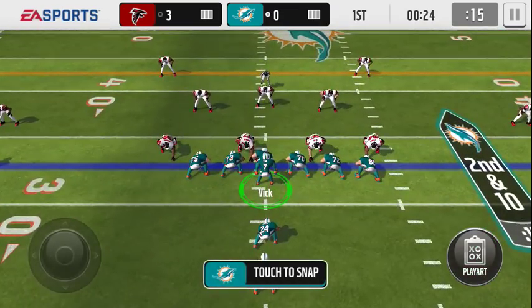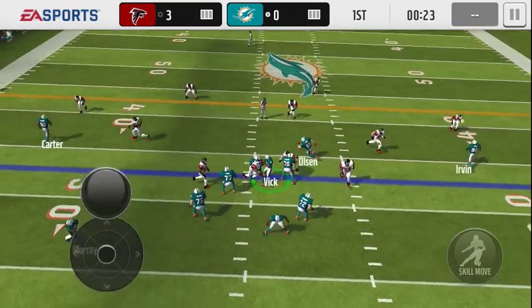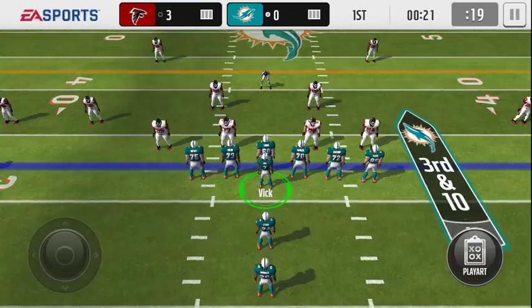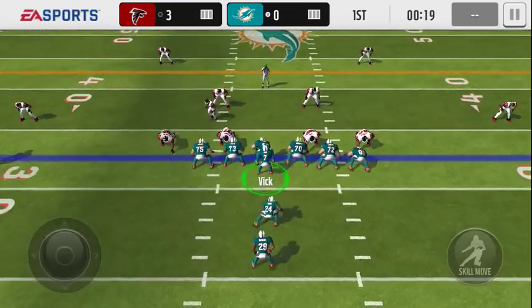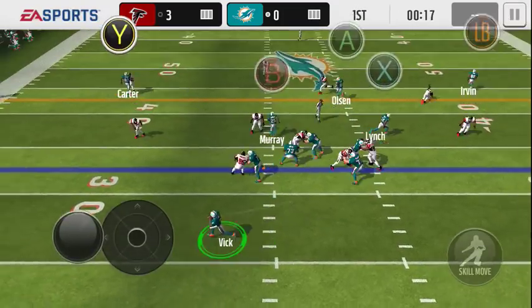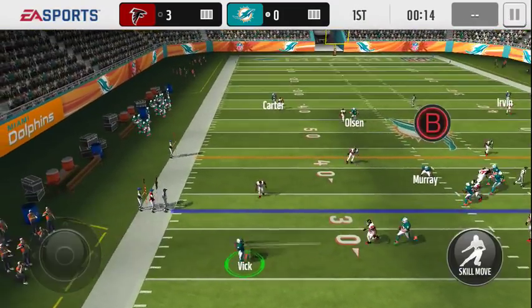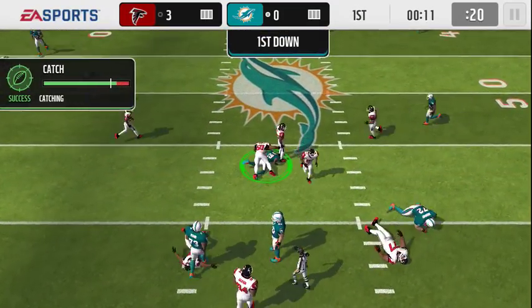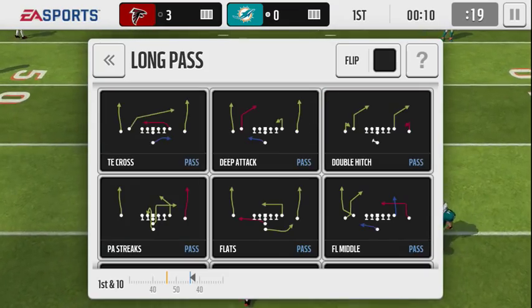He'll go straight up the middle even though there's a blitz coming — oh, we got eaten alive there. Go back to PA Streaks — I think PA Streaks is a really good play to get him open on the edge unless that receiver rolls across. I'll hit Murray in the middle and boom, look at the throw on the run — gets us that easy first down.